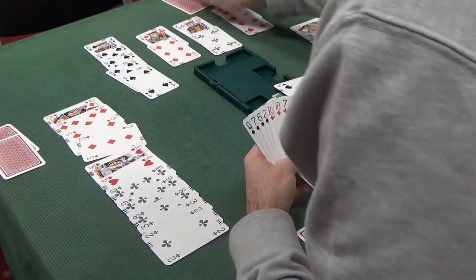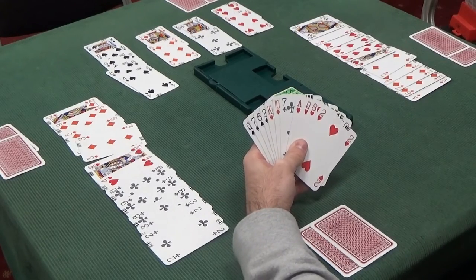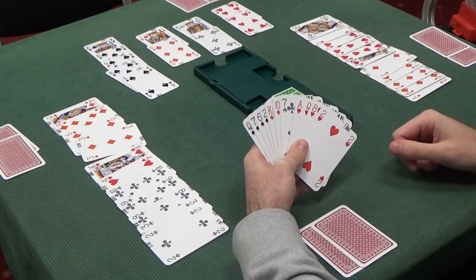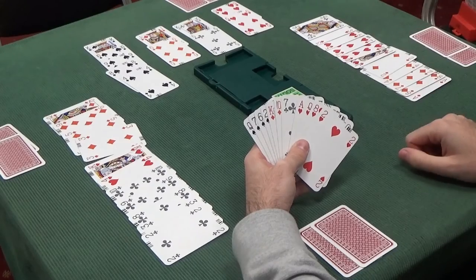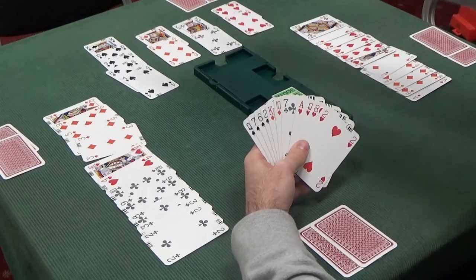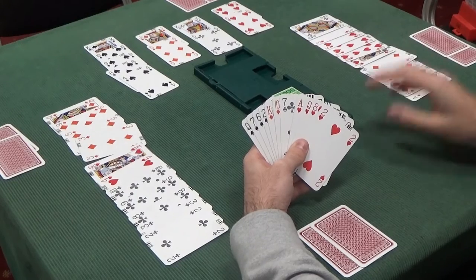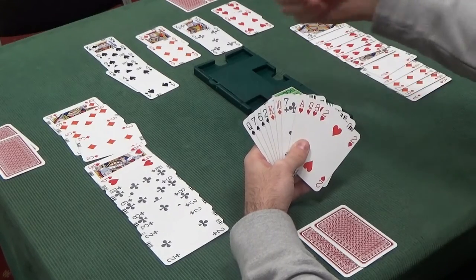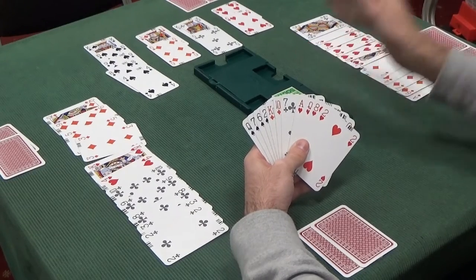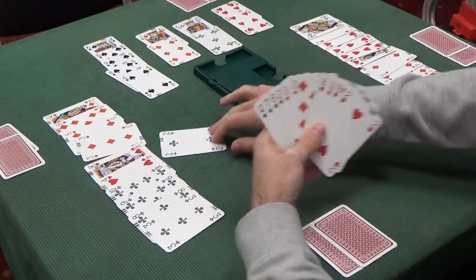Now we're going to look to either take the heart finesse or play diamonds towards our hand — but we're currently in the wrong hand; we want to be in the dummy. Interestingly, there's something you can do to give the opponents a trickier time on lead should one of these finesses fail, and that's known as eliminating a suit. If we play a club to the King and trump a club in our hand, the opponents can then no longer play clubs — because if they play clubs, it allows us to trump in one hand and throw a loser away in another, known as a ruff and discard, which is bad for them. Eliminating a suit is always good practice.